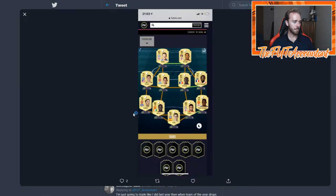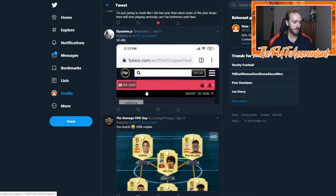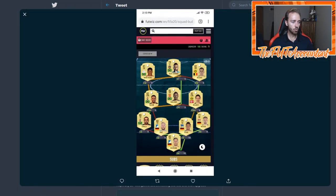Here's a pretty cheap team — another Saint-Maximin, Wadi, Saka — that's the first time I've seen him — Torreya, Pulisic, Farty, Calabos, and Sissoko. Another pretty solid Premier League squad.